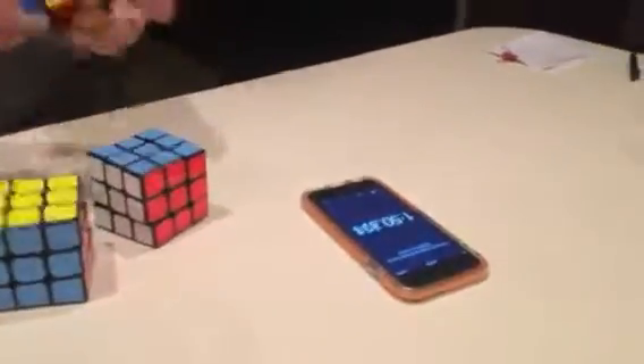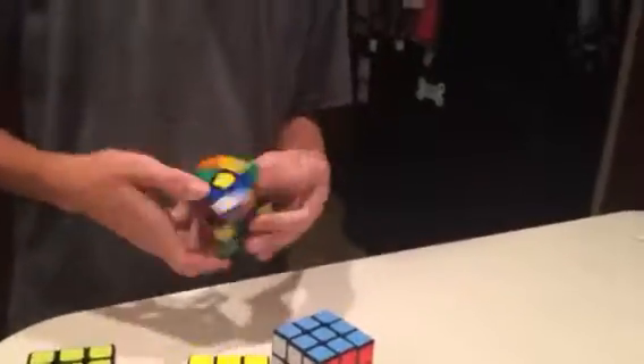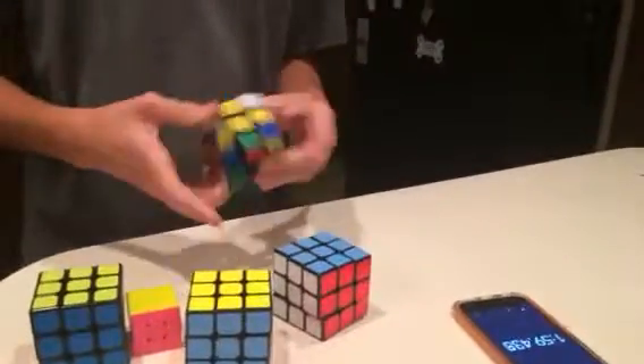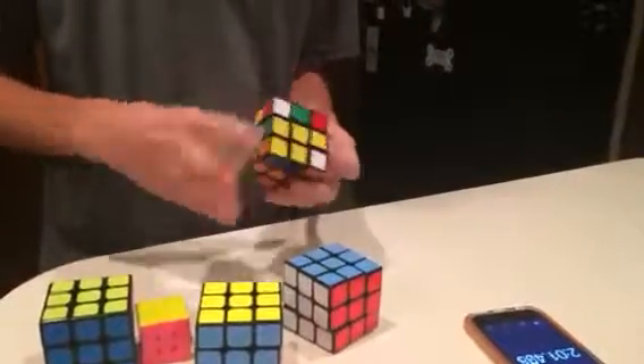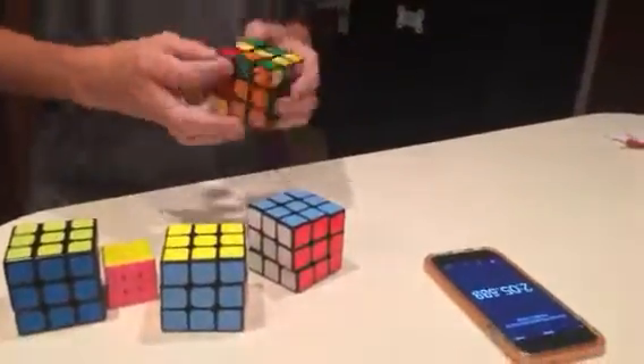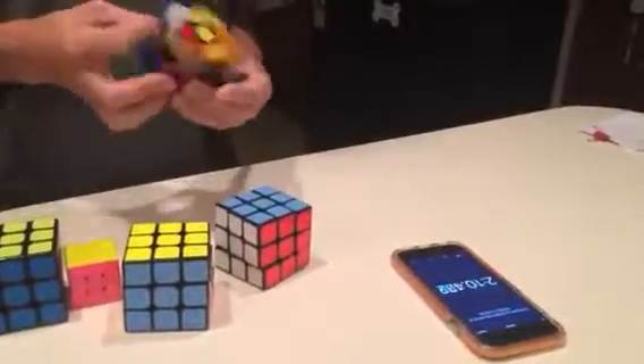Now we're on to Preston's cube. Nice scramble, Preston. Yeah, I just lost an F2L pair out there. Maybe one of you will know what that is — I lost a pair for this step.